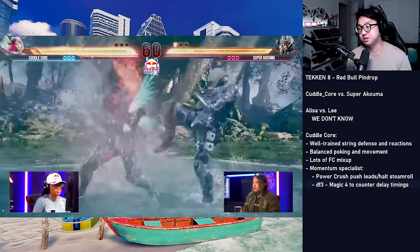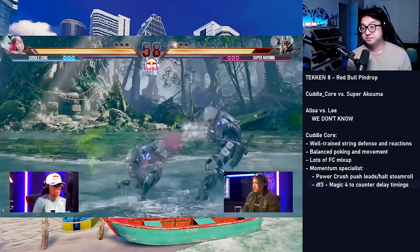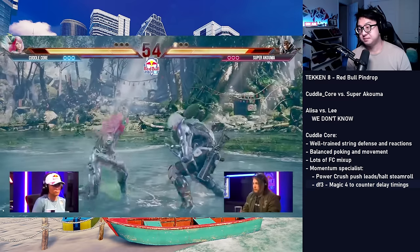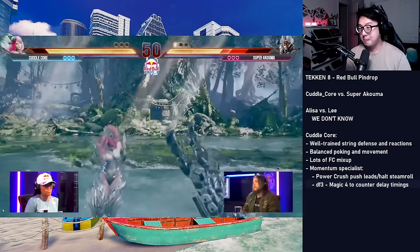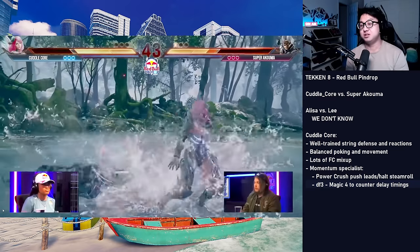Let's see that one more time — this is really cool. You'd think she has the momentum now, maybe she'll push the lead. No — she forward dashes and does nothing in case Lee swings with a counter hit. Once she sees he's doing nothing, she starts her poking offense again. Super Akuma's poking back, she's stepping right. Small pokes, counter hit, slide hits — now she gets a combo. There's a big balance here between the quick pokes, some bigger counter hit moves, some coverage moves, and good defense.